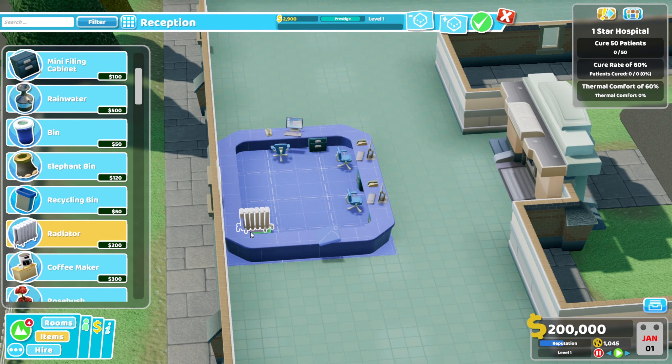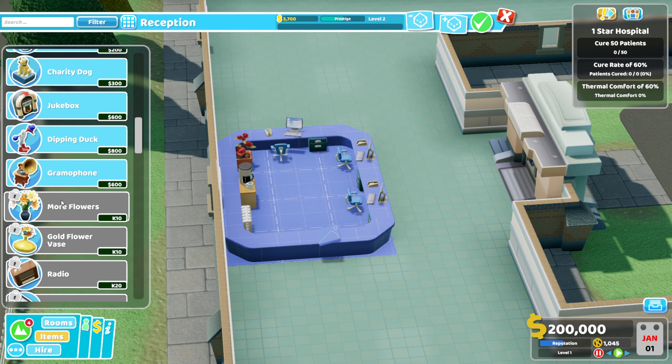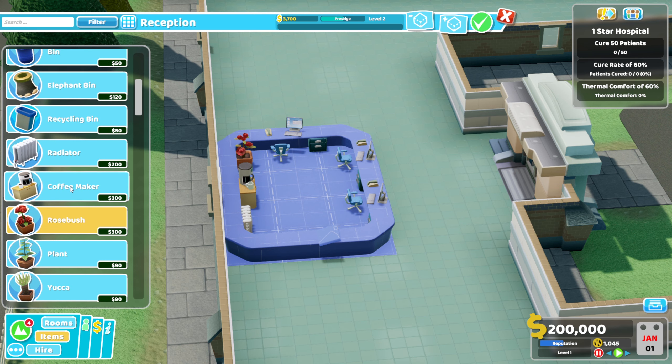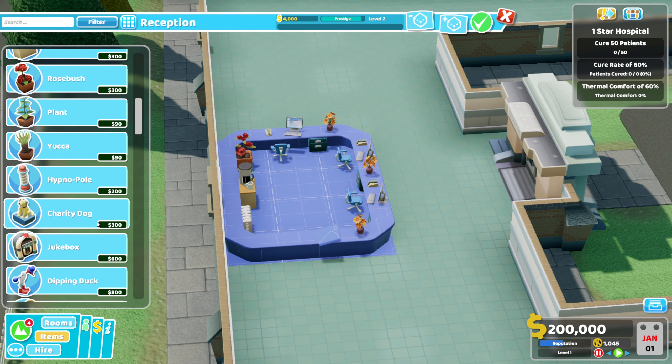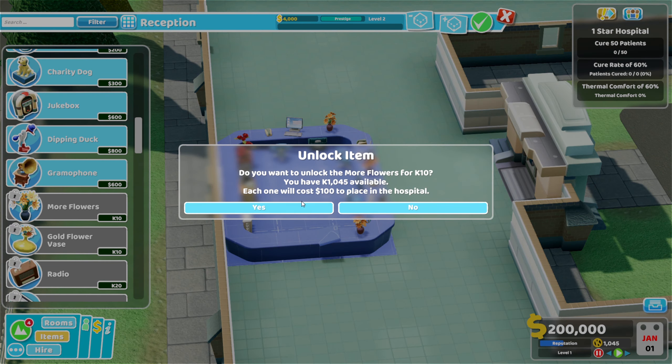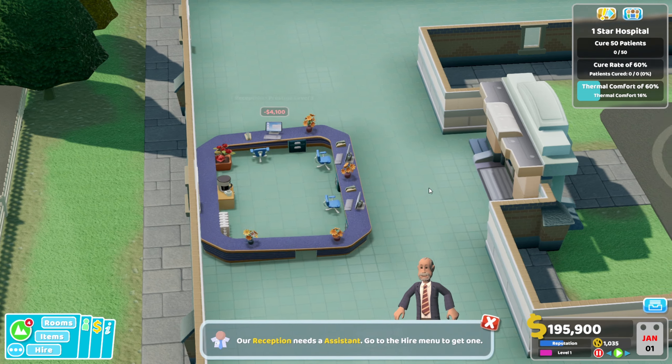We'll put a radiator right here and then a coffee maker — so that the receptionist can have a little drink while they're on shift. A nice rose bush to make things look nice, and then some flowers on the reception. One there, one there, and maybe some more flowers. Just flowers everywhere. Lovely.